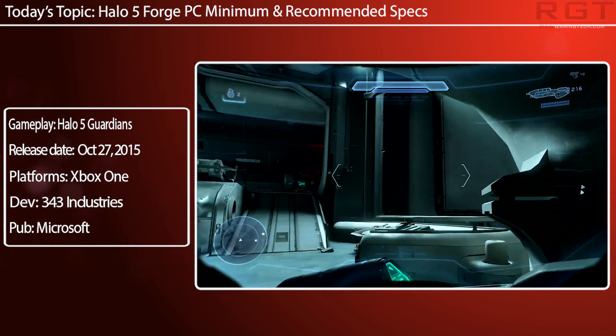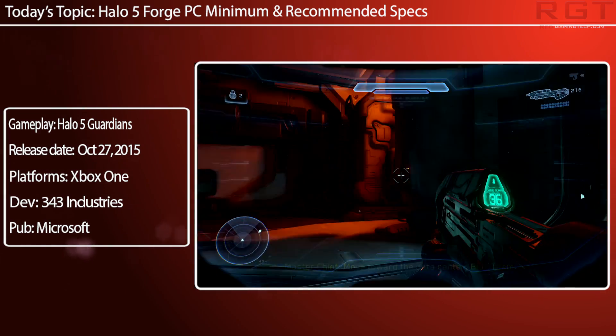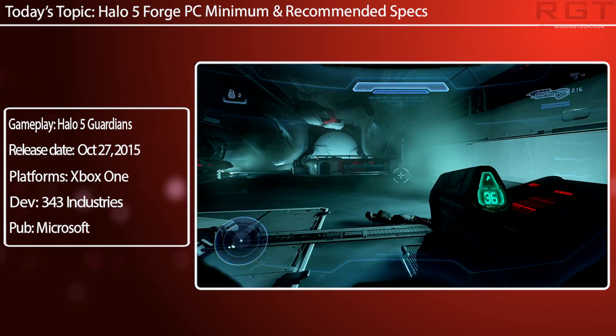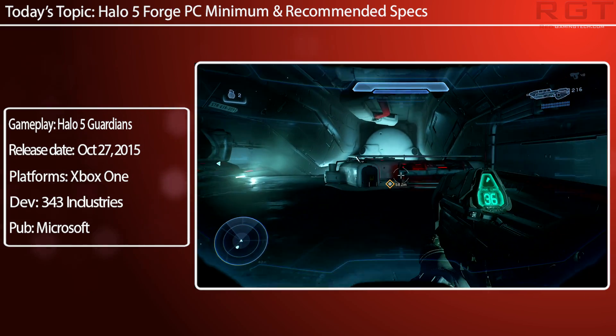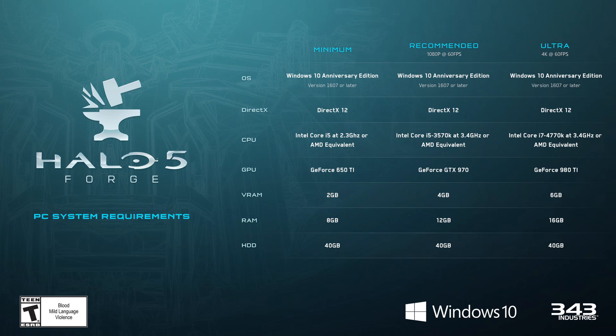For recommended specs, the OS and DirectX requirements are the same. CPU-wise you'll need an Intel Core i5 3570K at 3.4 GHz or AMD equivalent — though sadly no AMD equivalents are listed. GPU is a GeForce GTX 970, 4 gigs of VRAM, 12 gigs of RAM, and 40 gigs of hard drive space.